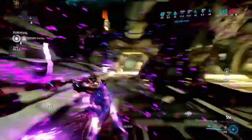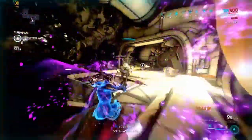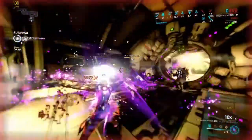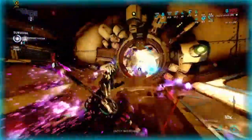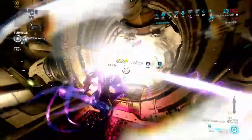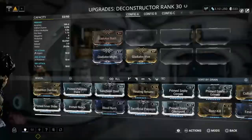It is also 4 Forma, so it has one Forma on it and it is gilded. This Zaw will surprise you with the amount of damage it can do. But without further ado, let's get into the synergies.